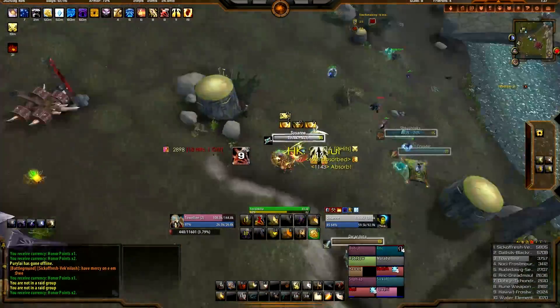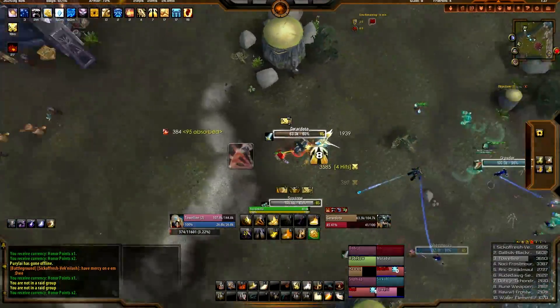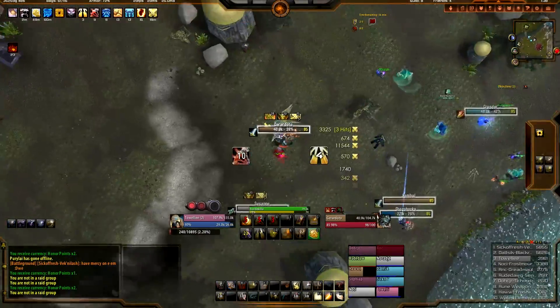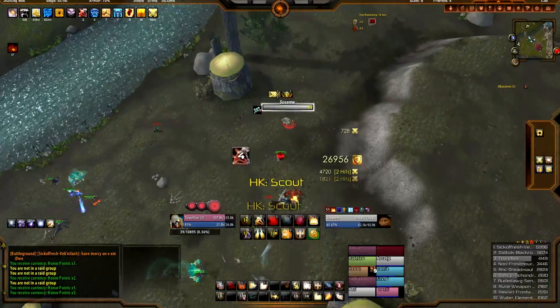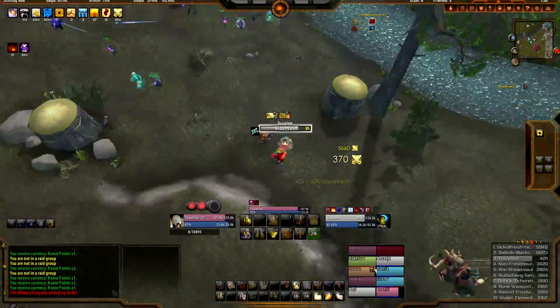Let's get on this Priest — Priest's name is Suzanne. Someone's going to get inkwaboomed. 37.1k Inkwaboom on the warrior. And if you time it perfectly and you don't miss, 26.9k Avenger's Shield — the Avenger Shields are hitting hard. 18k Shield of the Righteous.